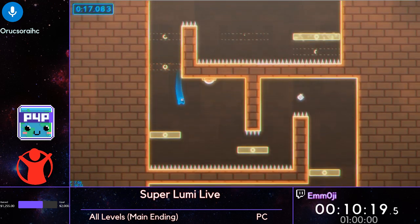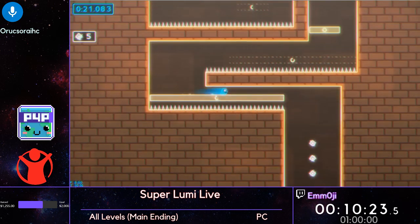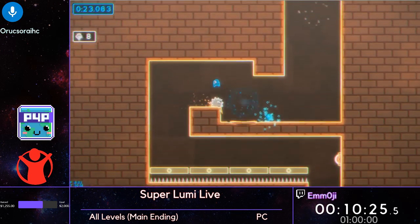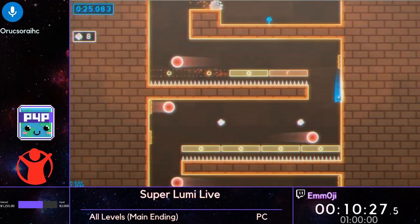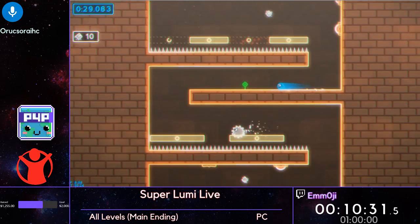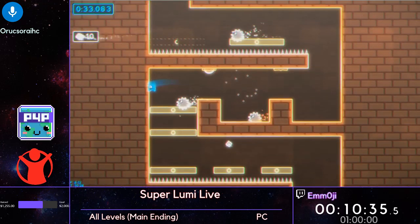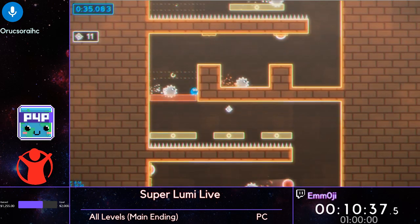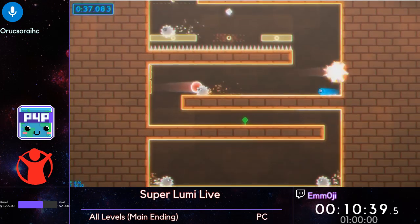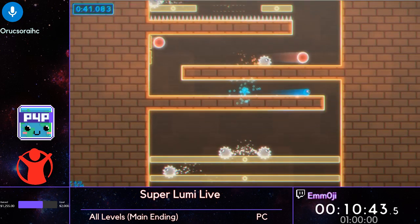The beige disappearing platforms will dissolve after you're standing on them for a certain amount of time — a couple of frames. We don't have the exact data for how many frames.